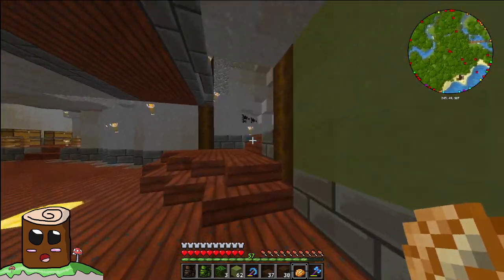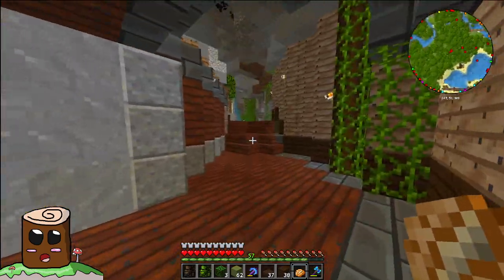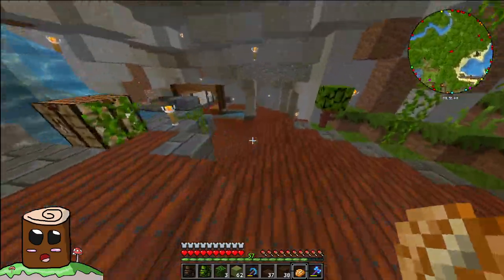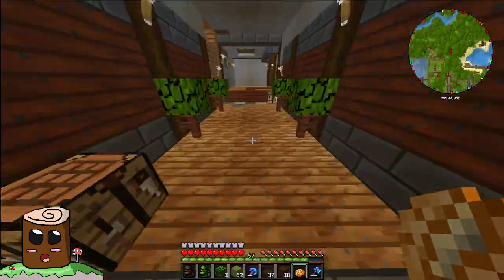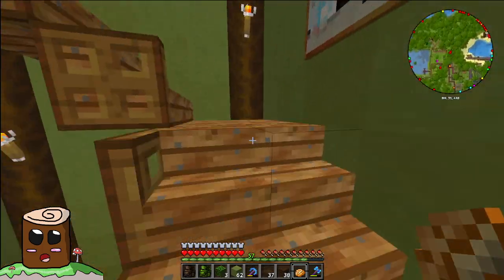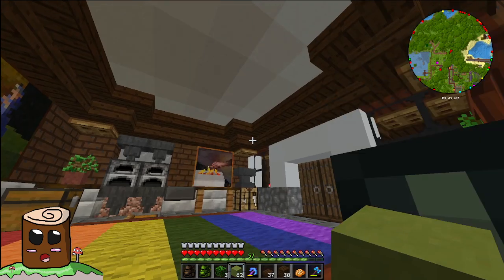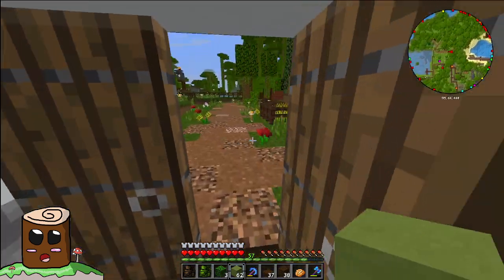Last episode we went and worked on gathering up some terracotta and just having a bit of a chat about different subjects. Last episode we did a lot of work on that area down there, but it took me a while to get everything ready and we kept running out of the terracotta before I realised there was a stack inside my shulker. So that kind of sucked.